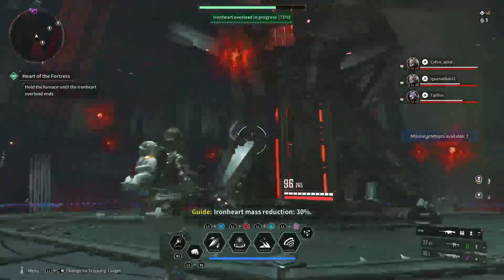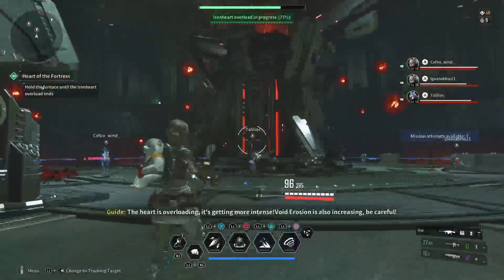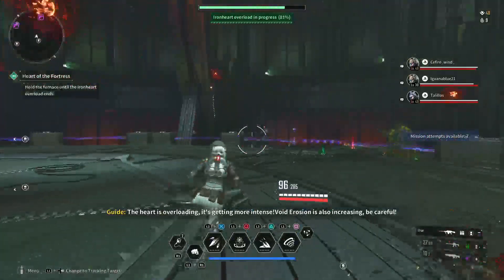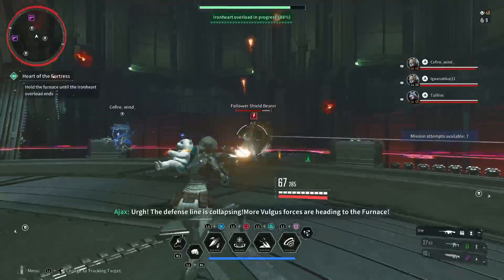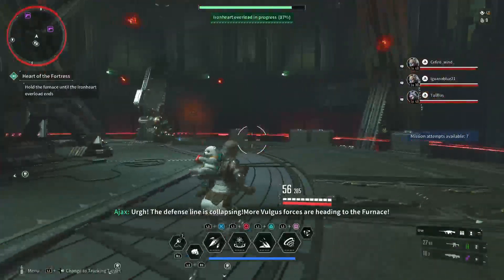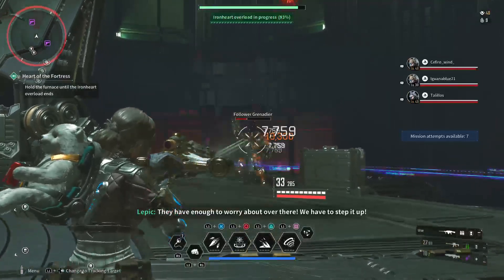Ironheart mass reduction: thirty percent. The heart is approaching — it's getting more intense. Void Erosion is also increasing. Be careful. The defense line is collapsing. More enemy forces are heading to the furnace. They have enough to worry about over there. We have to step it up.